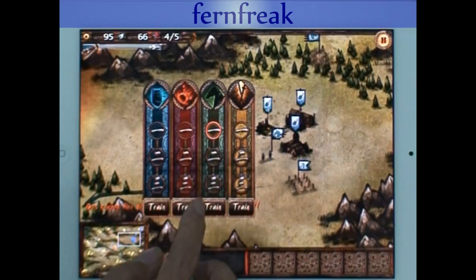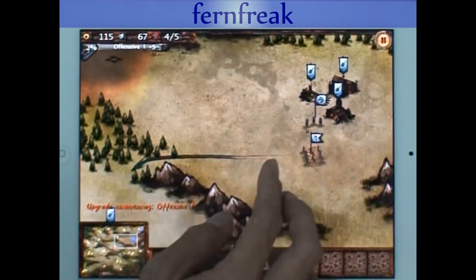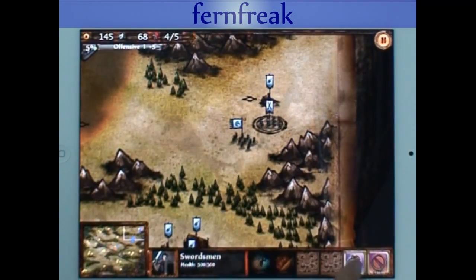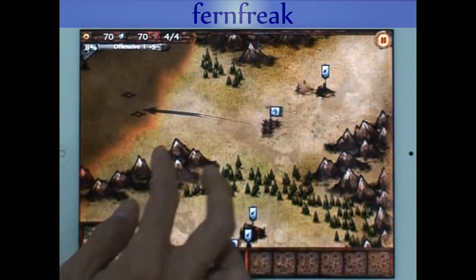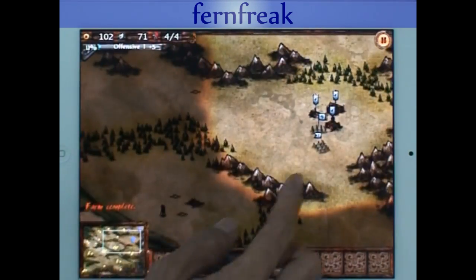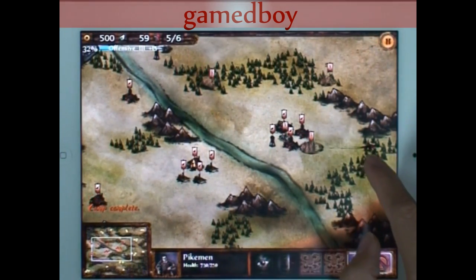In Autumn Dynasty, buildings can only be built on build sites, which are spread out across the map, and that makes controlling and protecting territory crucial. I've got all these empty build sites where it looks safe to put all my buildings, but I've got to keep him at bay even as he starts encroaching on my territory. I'm building some archers to counter his spearmen, which were giving my horses much grief earlier on in this campaign.